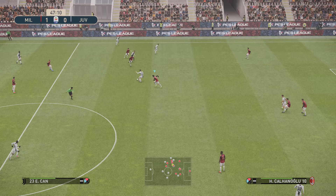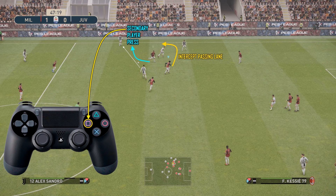In this clip you're going to learn about the importance of intercepting the passing lanes but also applying a secondary player press. To apply a secondary player press, all you need to do is hold square on the control pad. Whilst doing that, you're going to see me intercept the passing lane using Kessie. The player with the triangle above their head is the secondary player indicator — they will press the player with the ball. So I'm pressing the player with the ball but also giving them no option to pass, and that way I can win the ball back very easily.